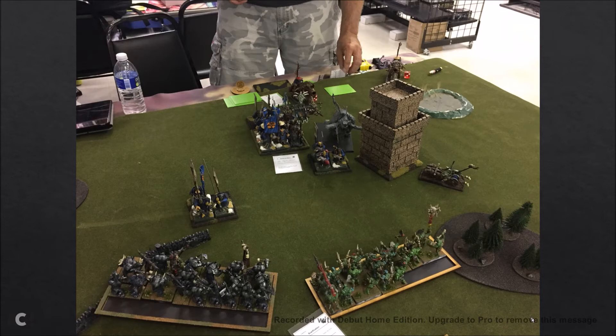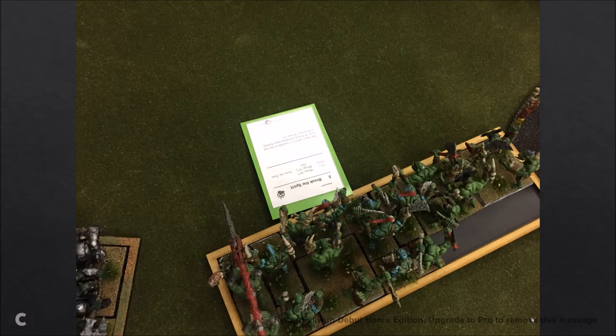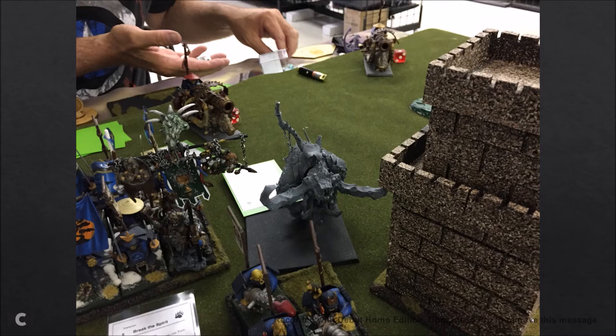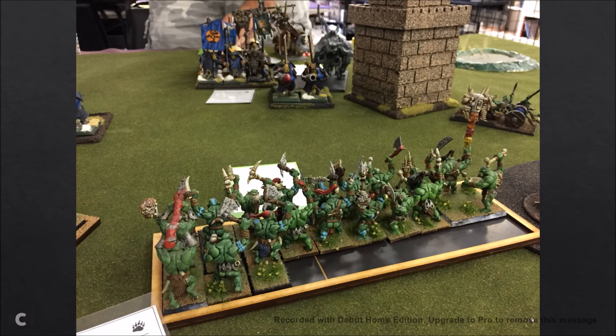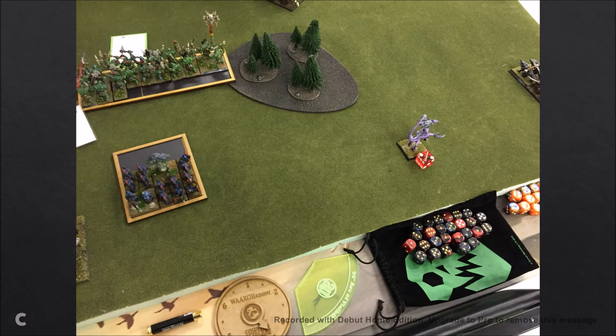He starts moving guys up, puts his Bruisers in front of my Iron Orcs to chaff them up and shuffles up a bit — he wants to shoot my Feral Orcs to reduce them. He puts Break the Spirit on the Feral Orcs so they don't charge, which is smart. Ogre crossbow shots take off one, then he takes off another two with Bombardiers. This unit ran into my Git Launcher and chewed through it — they died — and he did his overrun on three-dice random movement.